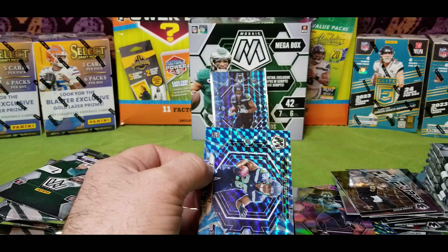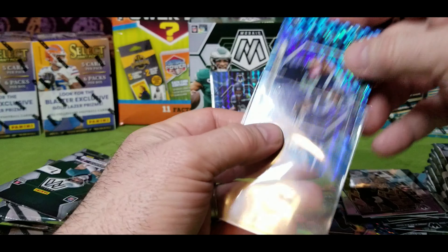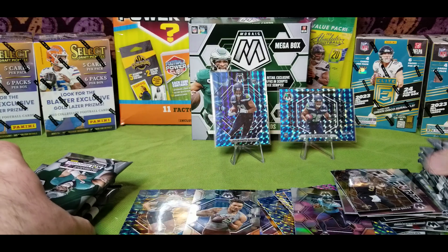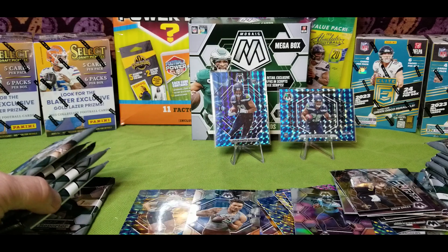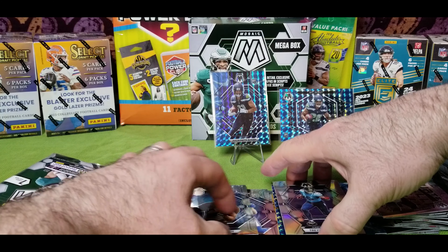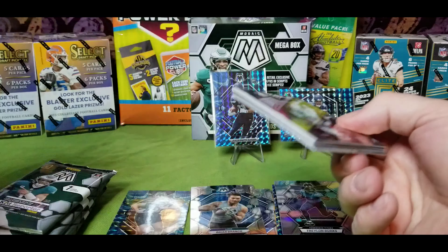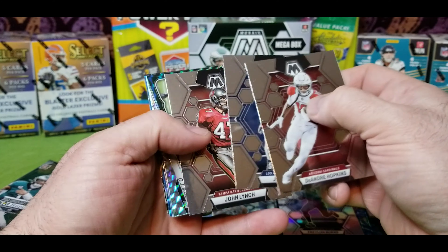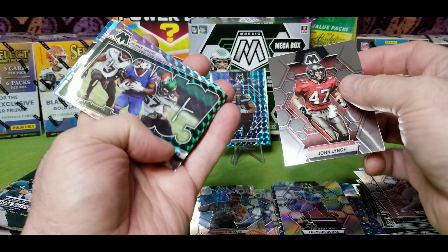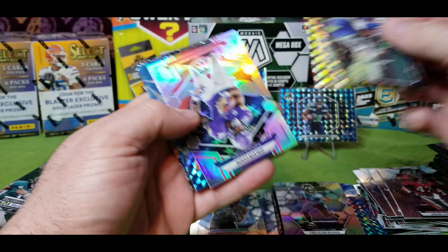Kyler Murray, Zach Charbonnet — rookie, we'll put him up. All right, we're not getting anything super exciting here. So that was the first box. Kind of weird getting back-to-back Matt Stafford on the prisms.